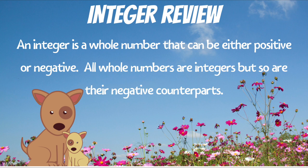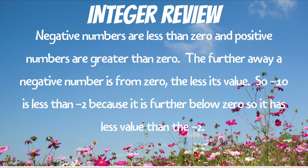Let's just do a quick review of integers. Integers are all the whole numbers, negatives and positives. It's pretty much just another way of saying whole number, but it includes the negative numbers too. Negative numbers are less than zero and positive numbers are greater than zero. The further away a negative number is from zero, the less its value. So a negative ten is actually less than a negative two, because a negative ten is even further below zero than a negative two.